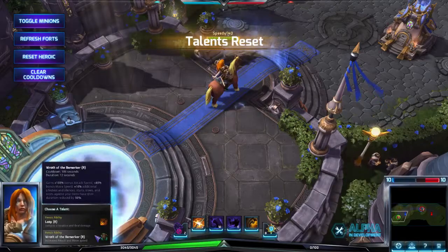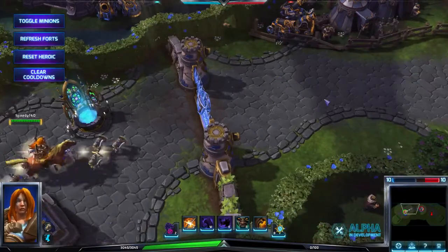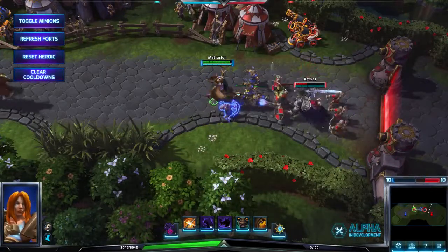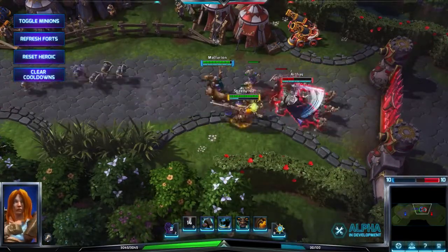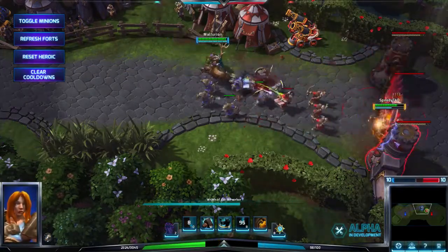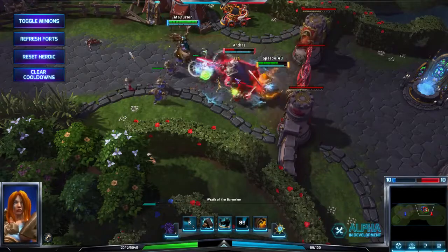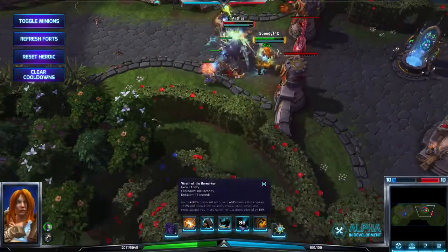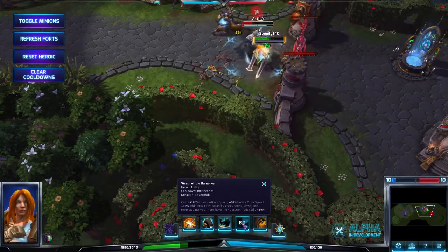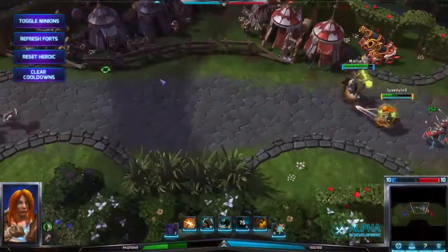You know what, I'm gonna reset the heroic — she has a talent — and we're gonna go Wrath of the Berserker. That one sounds pretty cool. Come on minions, let's roll! Arthus is almost dead. Let's get this guy and then use Wrath of the Berserker. He ran away. Come back — I'm using Wrath of the Berserker. 113 a hit. What does it actually do? 100% bonus to attack, 40% bonus to speed, 10% additional life steal. Oh, I'm getting my ass kicked here. Thanks for the heal, Myphurion.